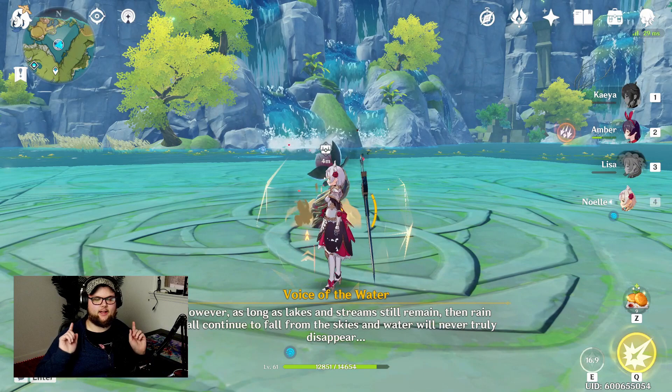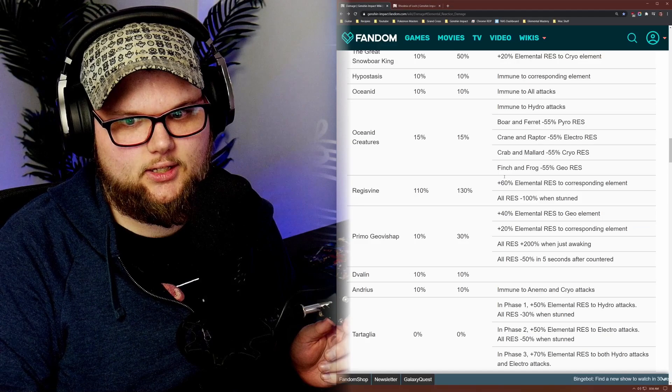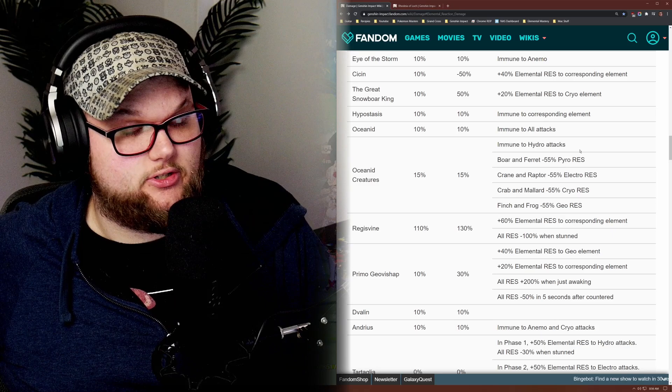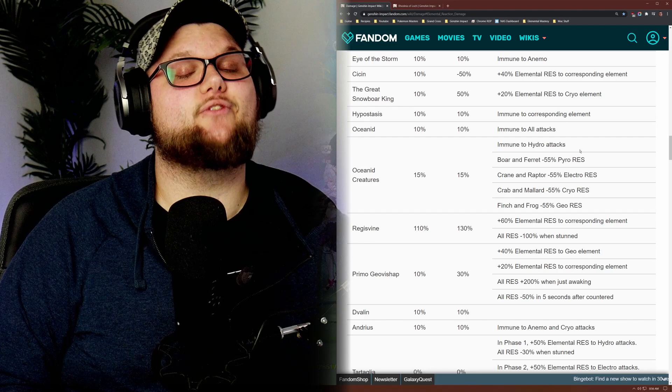I encourage you to go try this yourselves. I will leave a link to the wiki down in the description below. Essentially, everything is immune to hydro attacks — don't bring Mona, don't bring Xingqiu, unless Xingqiu is your off-healer. Just try not to bring any hydro characters. Boars and ferrets are weak to pyro, cranes and raptors weak to electro, crabs and mallards weak to cryo, and finches and frogs weak to geo.